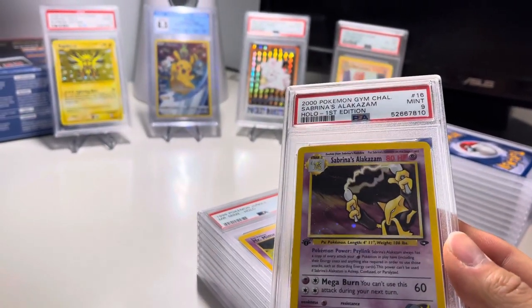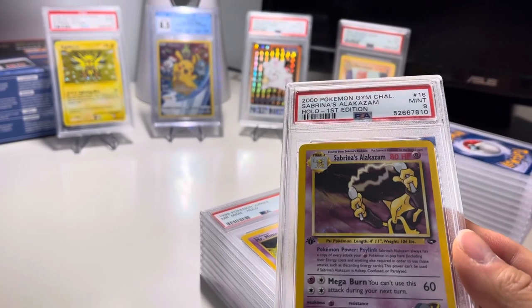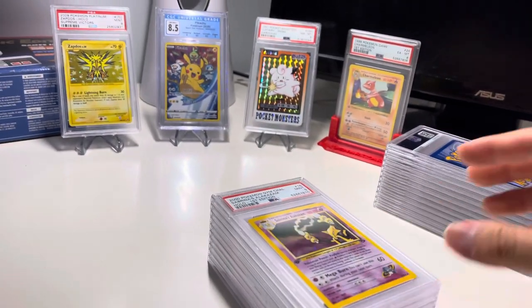Espeon's Alakazam — real nice, 9 first edition. I'm probably going to put it out there on eBay soon.